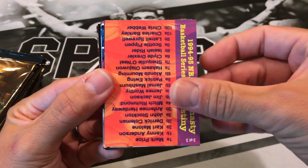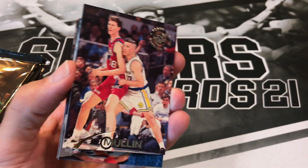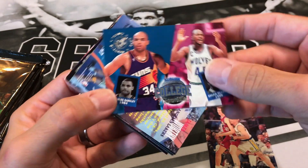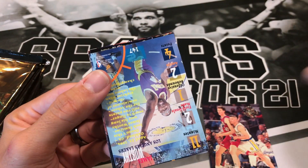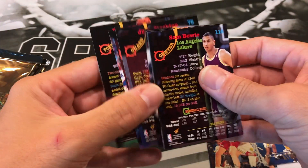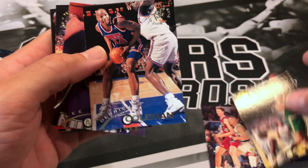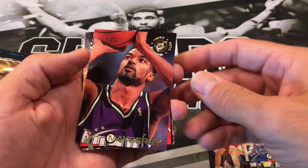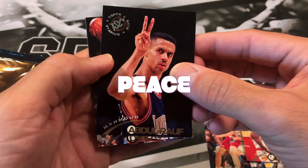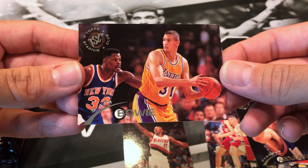We got a Rodney Rogers, looks like a checklist. A Chris Mullin. Auburn Tigers — Charles Barkley and Chuck Person. A James Worthy. Going through these a little quicker — a Deadly Ship, Derek Coleman, Lee Mayberry, John Stockton, Muhammad Abdul-Rauf, and a Clyde the Glide Drexler — that's nice. And a Sam Bowie.